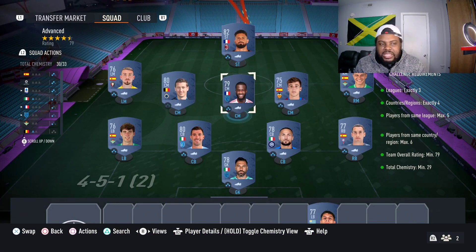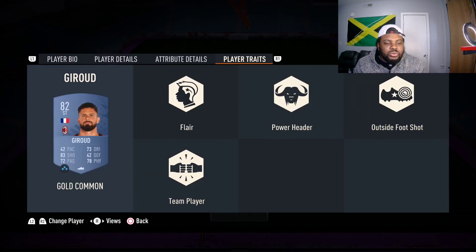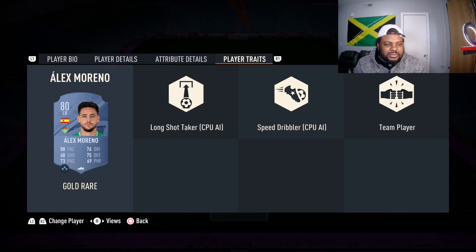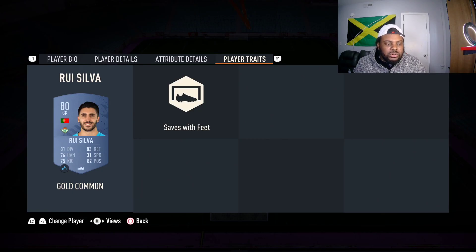Pretty straightforward again, that's how you get this done. Now we got the Fiendish — remember to hit that like button and hit that sub to help out the channel. We need exactly four leagues, five players from the same country exactly, four players from the same league maximum, three team rated minimum 80, total chemistry 25. Up top we go with Giroud, Dembele, Stindu, Isco, Bakayoko, Christante, Alex Moreno, Mancini, Porteng, Sergi Roberto, and Roy Silver.